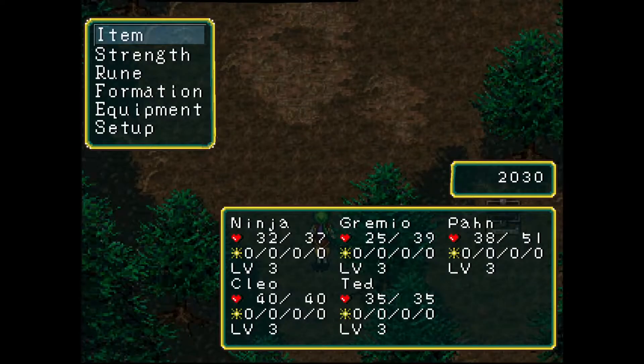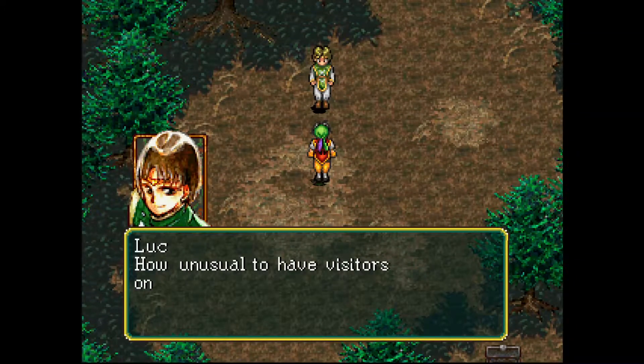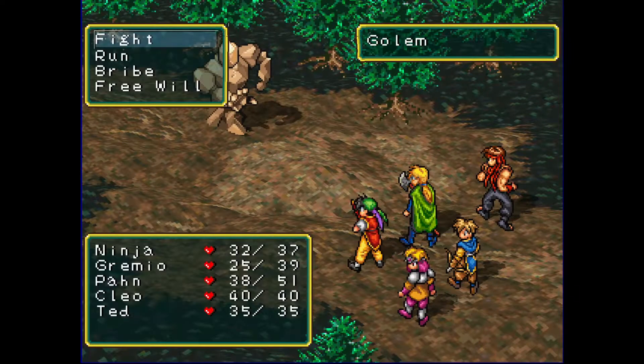I'm also just going to make sure that we're still recording. All right, so right here is our first quote-unquote boss fight — it's more of a mini boss. 'How unusual to have visitors on this island. I must prepare an appropriate welcome.' That's that guy, Luck — however you pronounce it — he just summoned a golem for us to fight. We cannot run from this encounter; this is a required battle. We can lose, although it is pretty hard. This is our first technical boss fight.